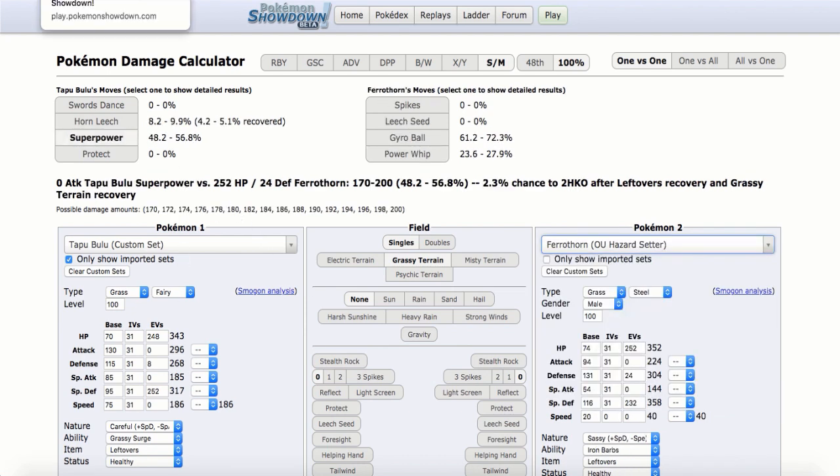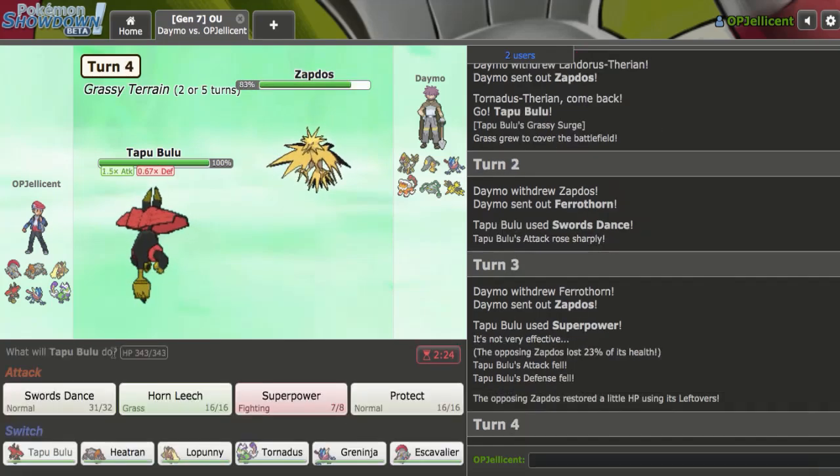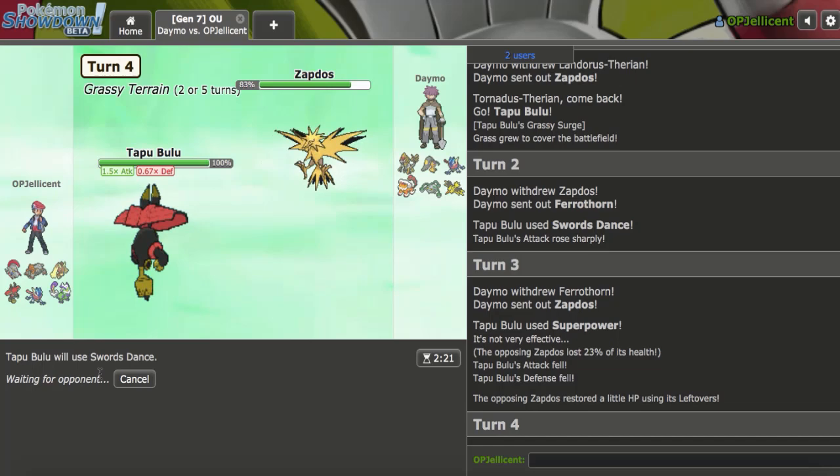I still kill this most of the time — 95 to 113 is the roll I'm getting. I really don't care about this Zapdos.